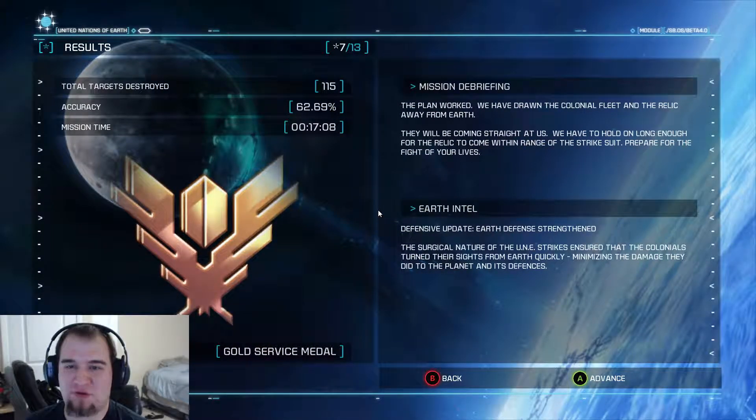The plan worked. We have drawn the colonial fleet and the relic away from Earth. They will be coming straight at us — we have to hold on long enough for the relic to come within range of the strike suit. Prepare for the fight of your lives. Defensive update: Earth defense is strengthened. The surgical nature of the UNE strikes ensured the colonials turned their sights from Earth quickly, minimizing damage to the planet and its defenses. Hooray!